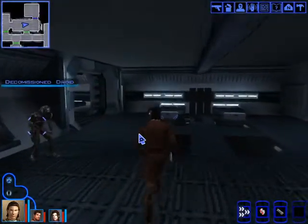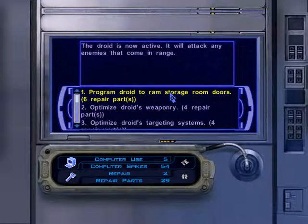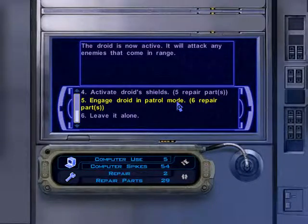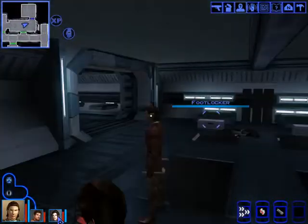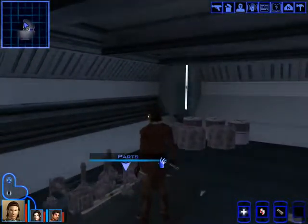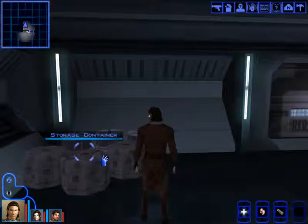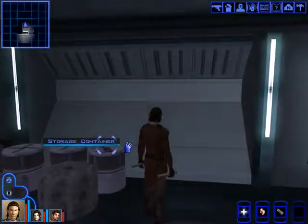Okay, storage room doors — optimize weaponry. I don't have that many parts. Let's just optimize the weaponry, got some XP. I don't want to waste all my parts. Here's to the bridge! Wait — I need a workbench. I have a bunch of new crystals I could use. Storage containers — medpack, adrenals. Can I change party members yet? Nope.